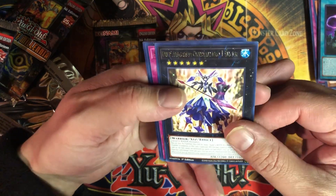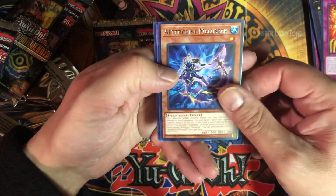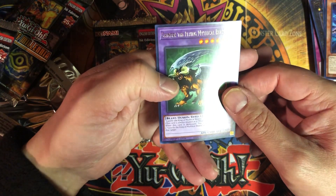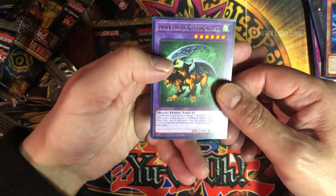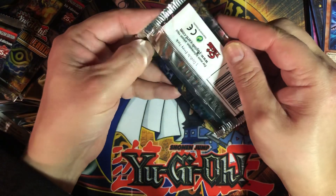Hard to read that one — Sun God Unification. Altergeist Melusuke — got that one already. And Chimera the Flying Mythical Beast — why the heck did they put him in there? Some odd choices in this set.